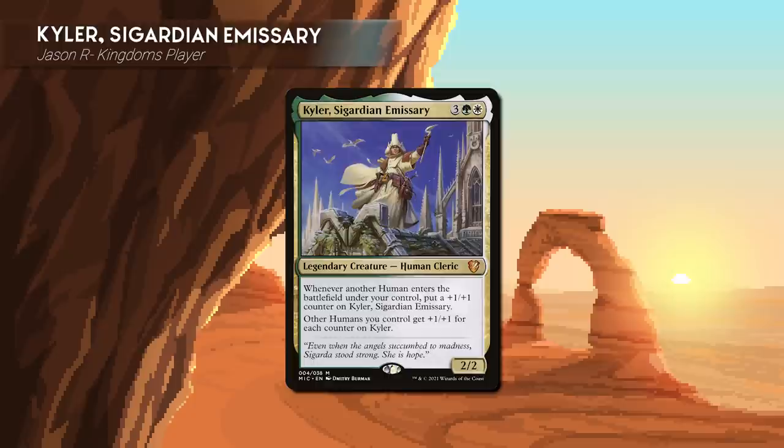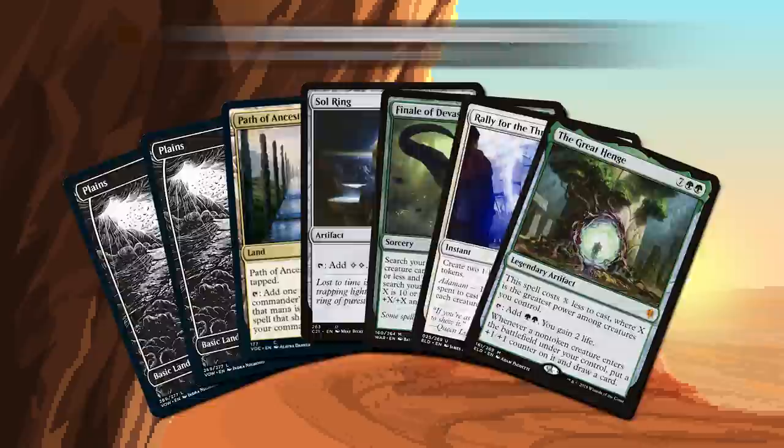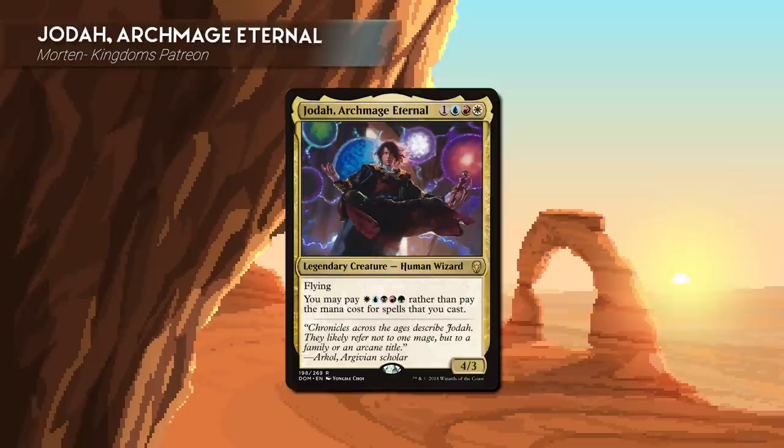Jason R is playing Kyler, Sigardian Emissary. This is a human tribal deck looking to get out Kyler quickly and then play as many other humans to boost him — a one-sided Coat of Arms. If you haven't played against Kyler, it can get scary fast. Jason's starting hand includes two Plains, Path of Ancestry, Sol Ring, Finale of Devastation, Rally for the Throne, and The Great Henge.